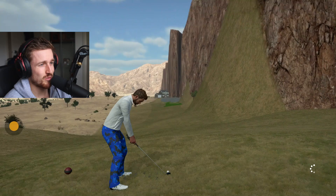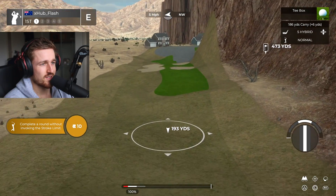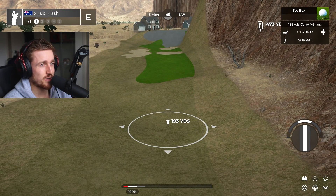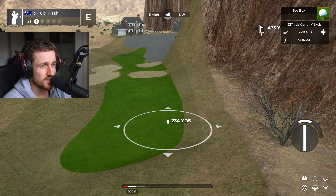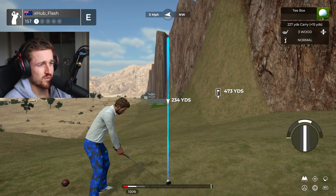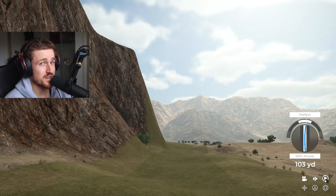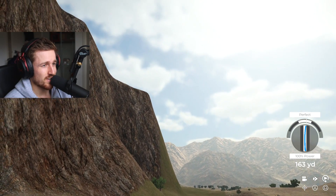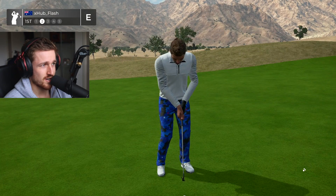Oh my god look at where we're already hitting off. This looks so cool. Do any of you play PGA 2K21? Alright, I think we want to use about a 3 wood here probably, because we want to get onto the fairway. And there's a bit of 5 miles per hour wind. I'm thinking somewhere around here. That felt pretty good - that's probably one of the best shots I've ever hit. That's a really good shot. Great start.